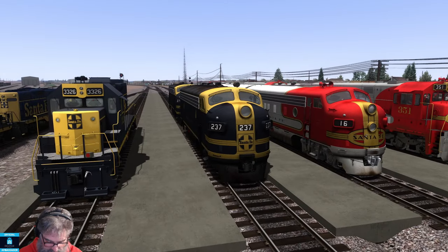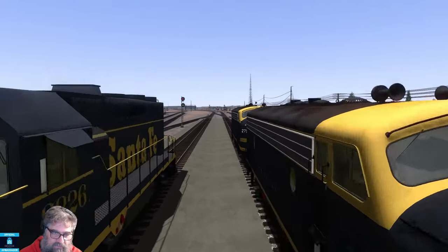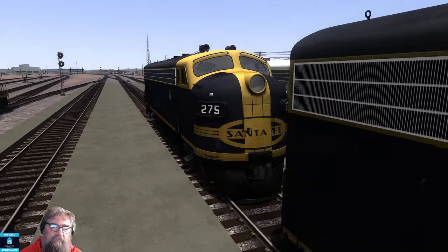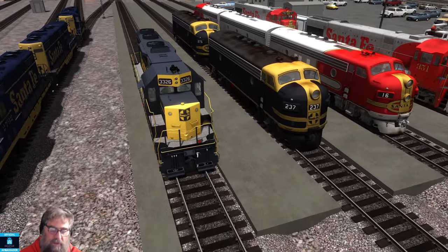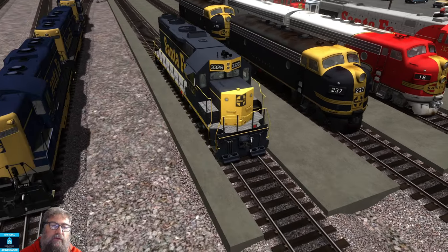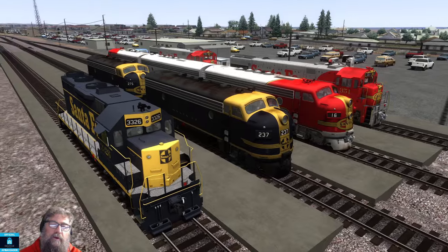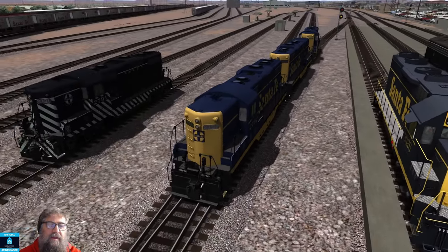Then we have the F7 in Cat Whiskers, and behind that we've got an F7 in Cigar Band. Kind of cool. Then we've got a GP35 in Blue and Yellow. It's kind of funny that we've gone from Warbonnet, Cat Whiskers, Cigar Band... to boring Blue and Yellow. So that's life.